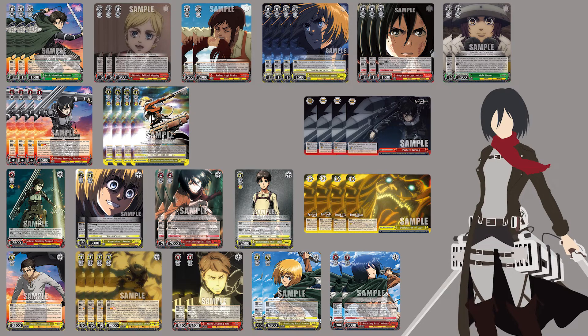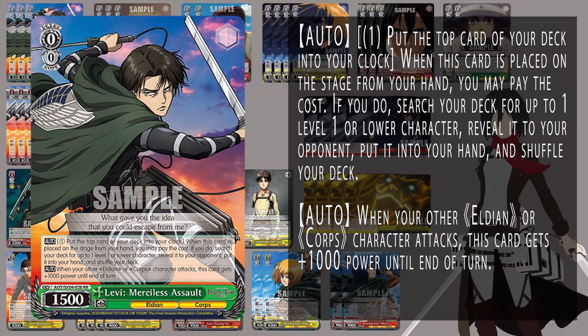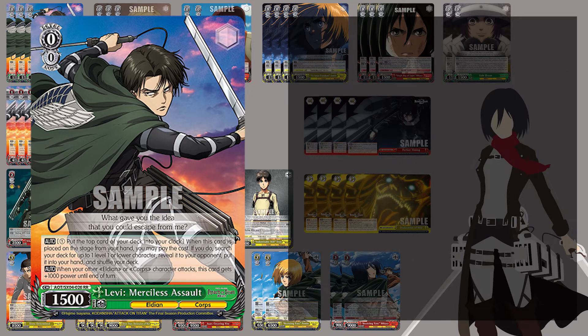Starting off at level 0, we have the new Levi — this is your new Levi Rikki. It's a typical search Rikki, level 1 or lower. It also has the ability that when your other characters attack, it gets 1000 power, so it can be 3-5 power overall on its attack turn. Pretty helpful and relevant power-wise, getting that 3-5 line we're really hoping for in a level 0, but also the ability to help get us into level 1 quicker.